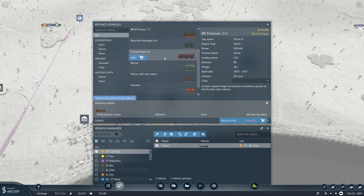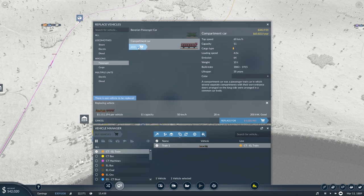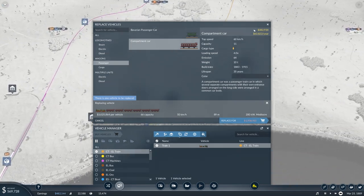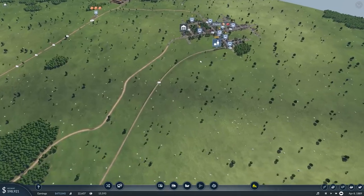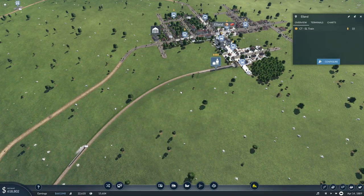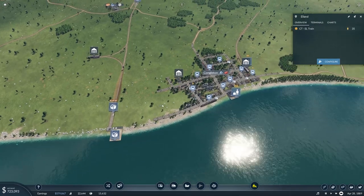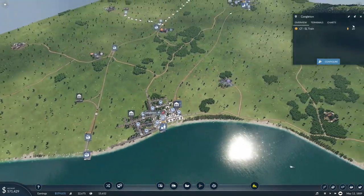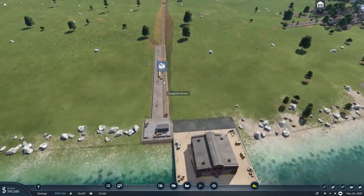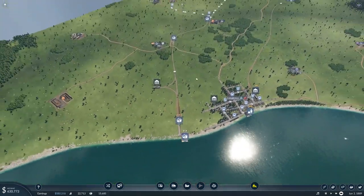What do we have for passengers? Let's change it over to passenger — Bavarian passenger car and a compartment car. 44 capacity versus 66 capacity. 3 million each — maybe we don't need that much. There are only 33 people there. We're going to have this as 44 capacity for now. We are currently on 1890, so the older stuff is just gone — can't have it. I'm not going to get the most modern locomotive because, quite frankly, I don't think it's worth it. So I've said replace.